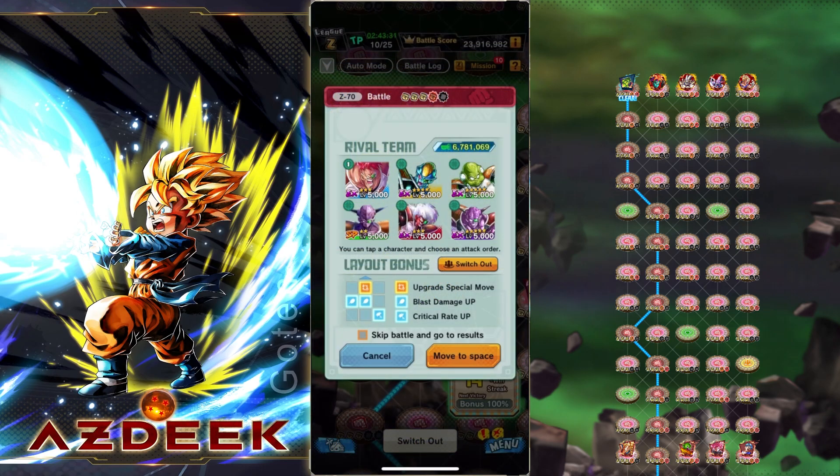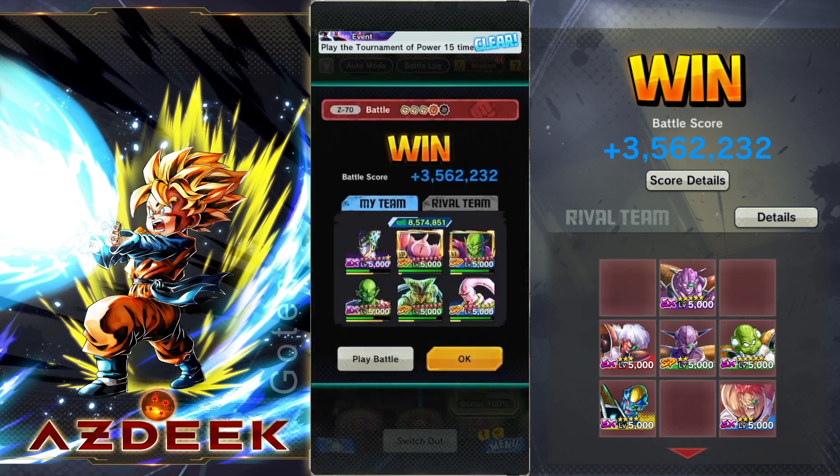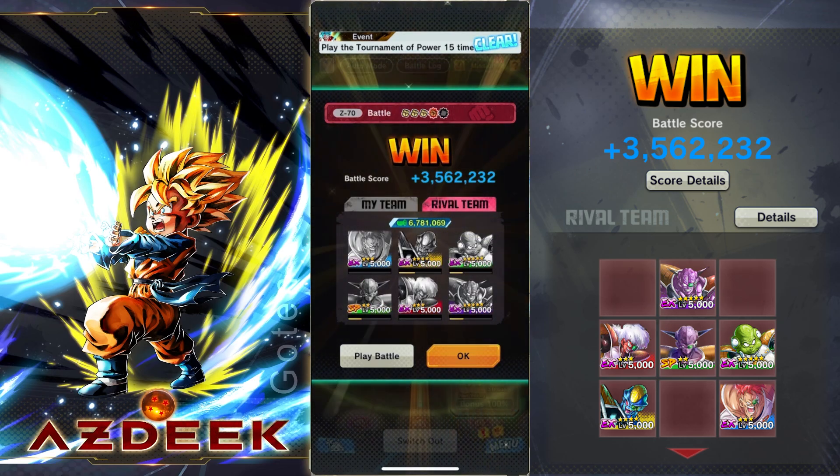For attack order, we'll get Raccoon out of the way, then Jace, then one of the greens because he has double greens — I want to get rid of those pretty quickly. Then we'll get Burter, this purple Ginyu, and then Guldo at the very end. That was very easy — definitely due to the fact that we had so many super attacks available to us. 3.5 million points — I think that's pretty good. We did get the full kill right there as well.